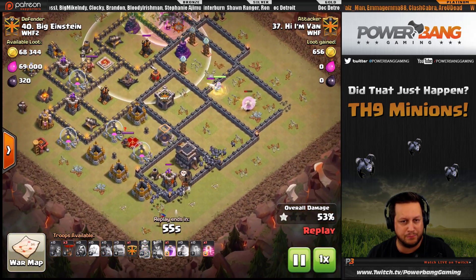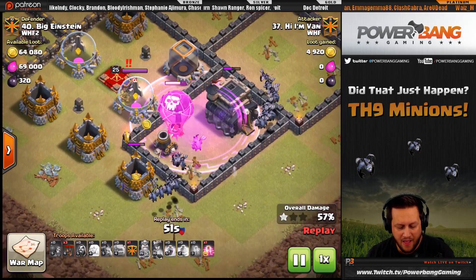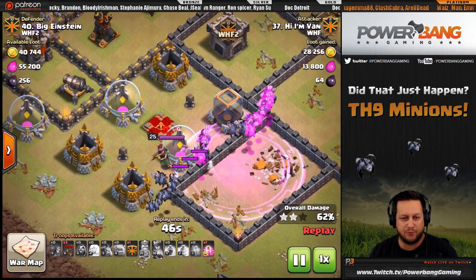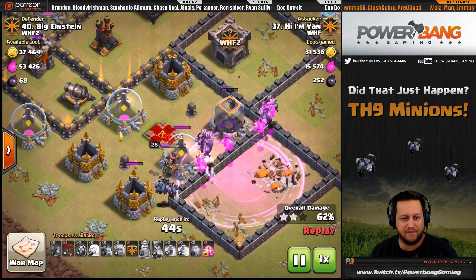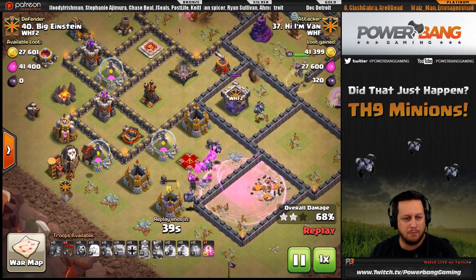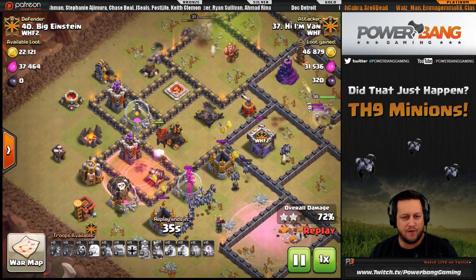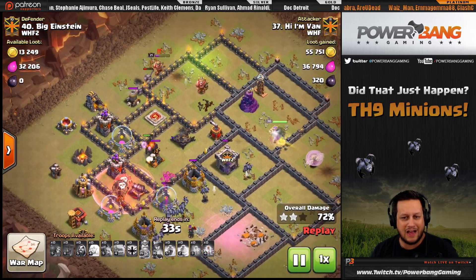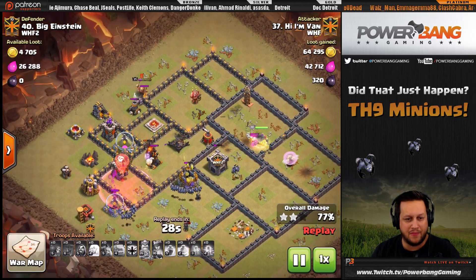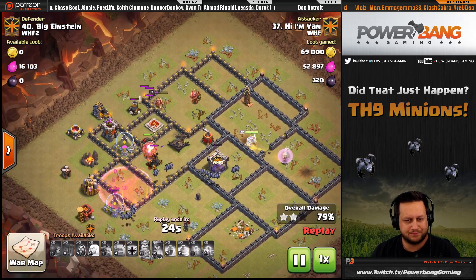The queen works her way through, taking out wizard towers - just beautiful. Then check this out: here comes a balloon, a rage spell, and a whole bunch of minions pushing through the base. They lock onto that enemy queen - watch how fast she goes down - boom, taken down no problem. There's one more air bomb; a hound and some balloons are dropped for the final air defense. The queen has gotten into the compartment with the teslas and wizard tower, so that's safe.